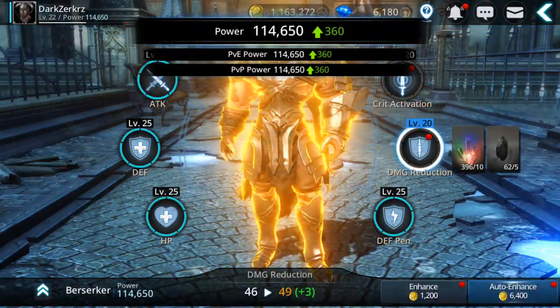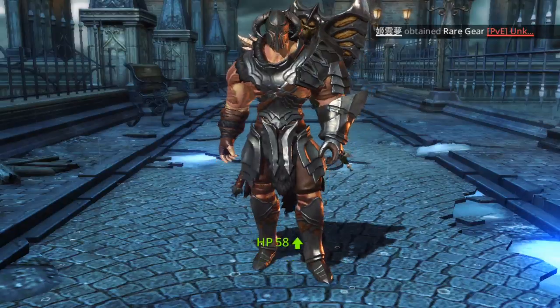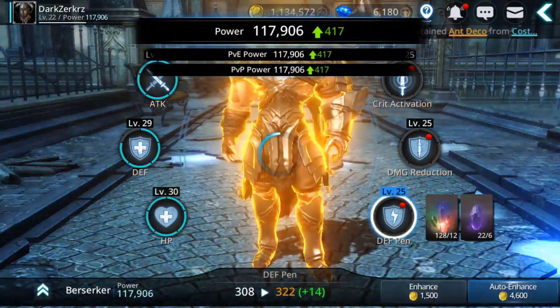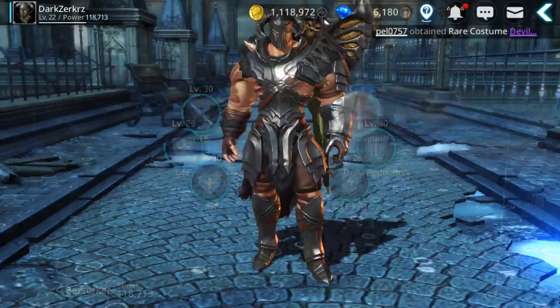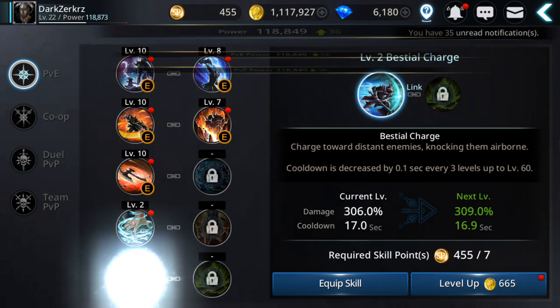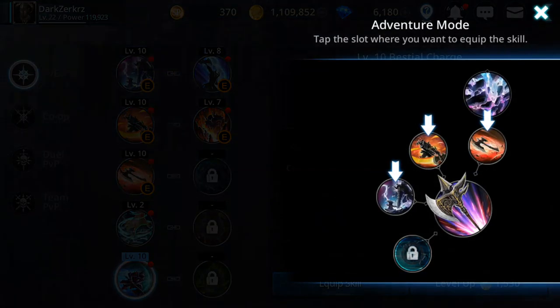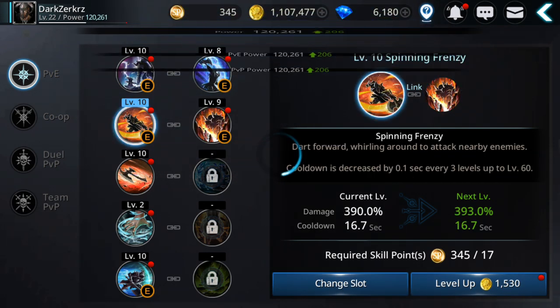Level up your essences — you don't need lots of gems or gold to power up significantly. Then I'll open gear chests. Also, level up your skills. Unlocking them doesn't cost many skill points or much gold, so leveling up skills is also a good way to power up.